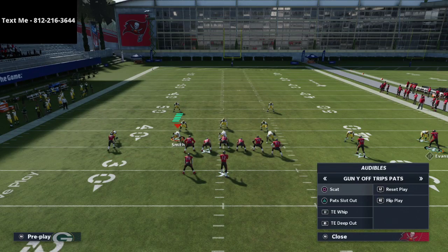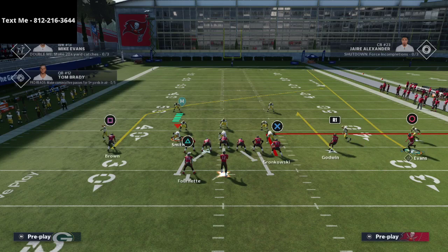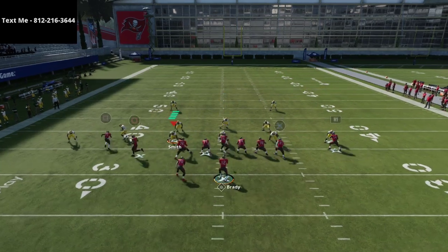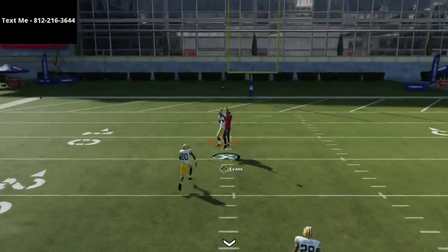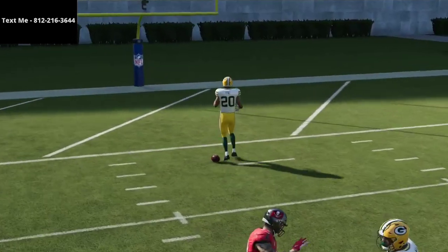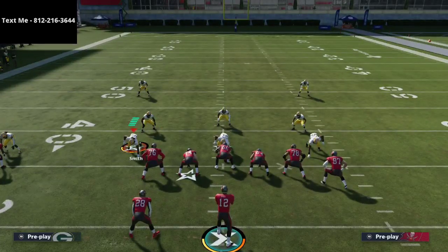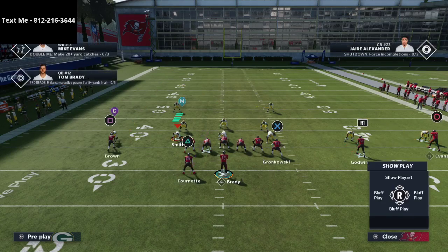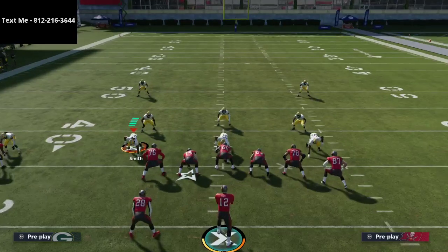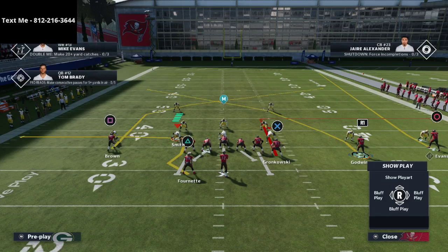If you snap at the right moment, you have a chance to lob this over the top. Mike Evans isn't fast enough for this, but DeCroft was doing it with Randy Moss so it was a lot easier to get it over the defense. What I really want to focus on is one final setup out of Tight End Deep Out — though it can work from any play like Pat Slot Out. That is the crossing route from the slot receiver: take Godwin, put him on a crossing route, and take Antonio Brown on a corner route.